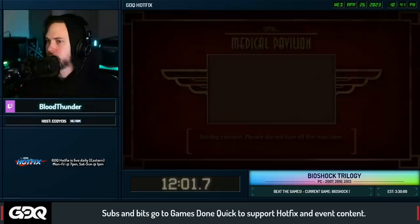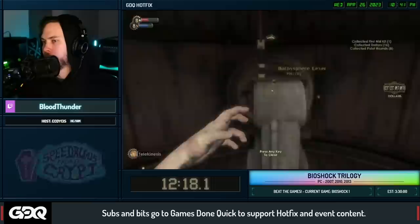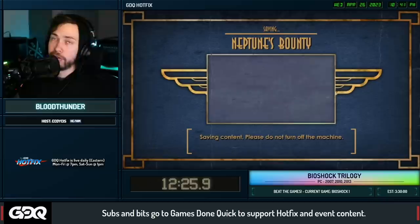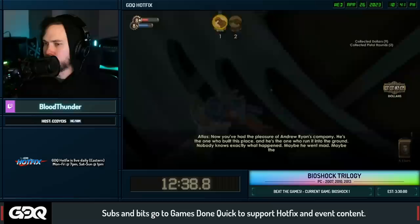You have to be able to walk on top of the splicer's head - you can't jump or fall onto it, you'll just bounce off. Now that we're on her body we have Telekinesis, which we can use to fly around and clip through whatever we want. That's what we'll be doing for the rest of BioShock 1, and it also applies to BioShock 2 - though it's a lot harder to pull off there. It's a very fun, silly trick.